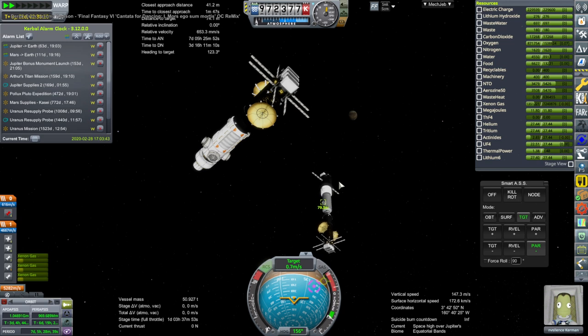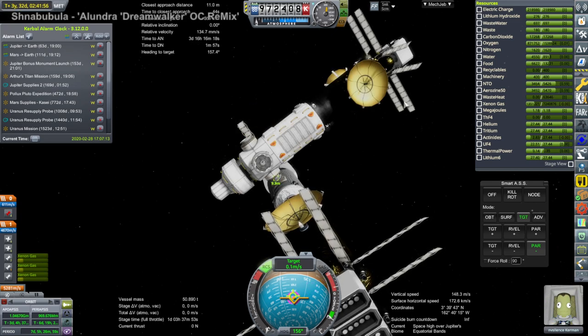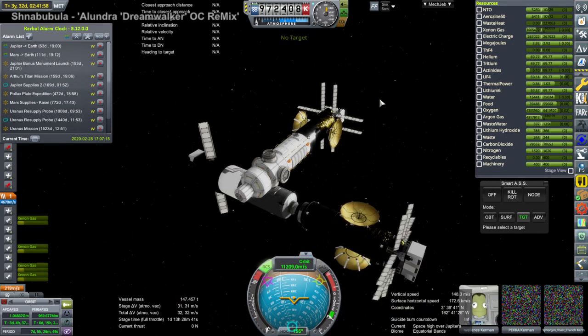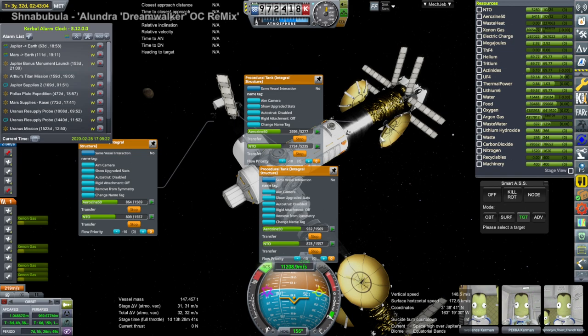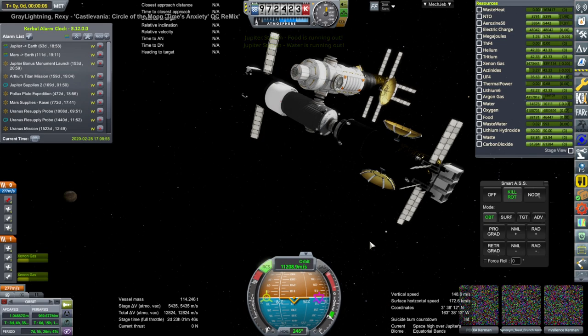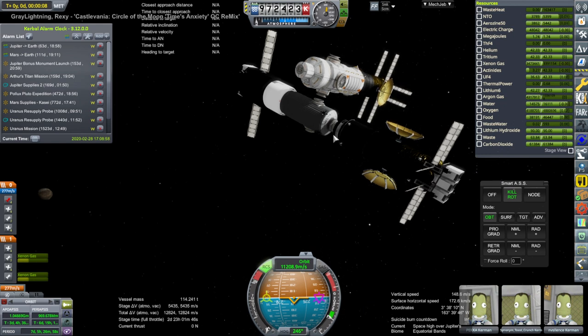We will ultimately fulfill that return journey in future episodes, as we aren't quite at the time yet. We're just arranging the nodes and making sure they have all the supplies and propellant they need. Here we are docked, transferring RCS propellant as well — not just the main ion engine propellant; we also need to make sure they have the ability to maneuver.